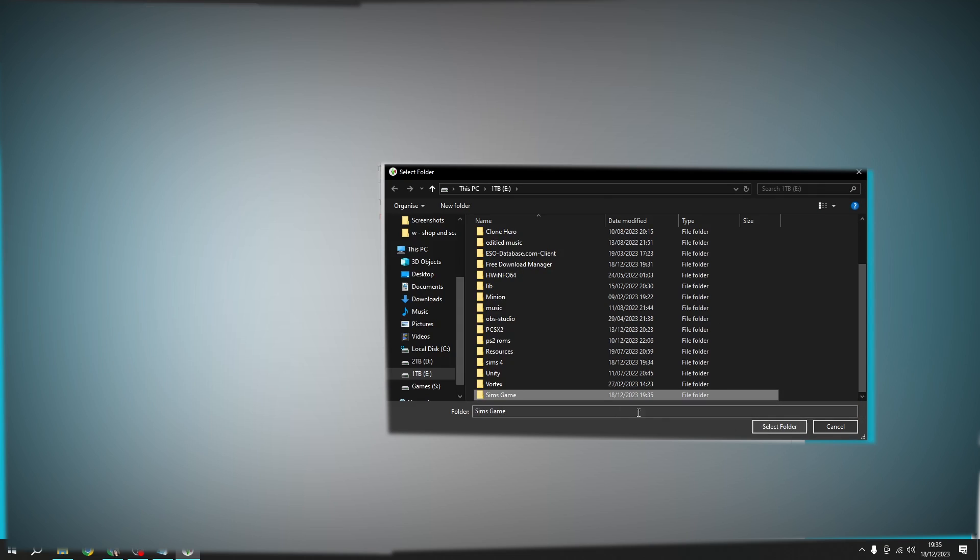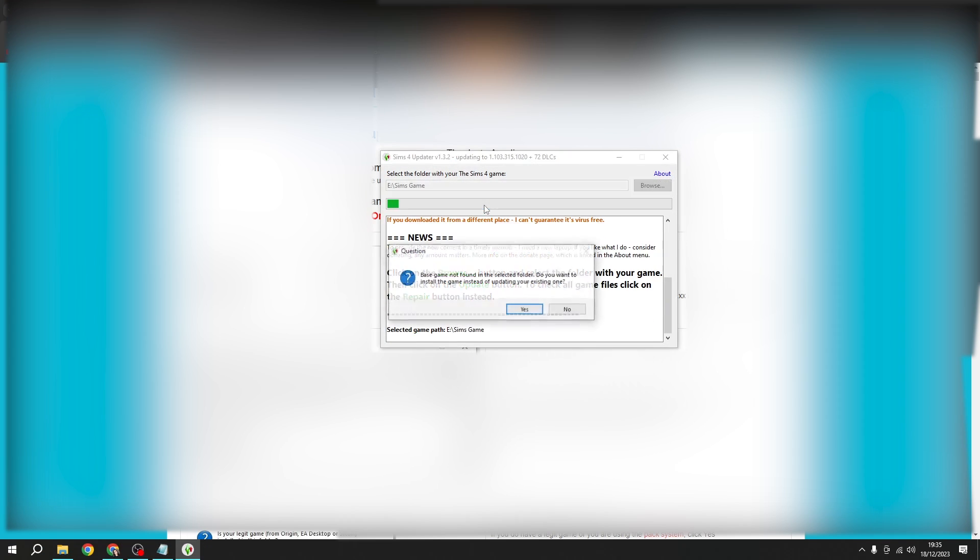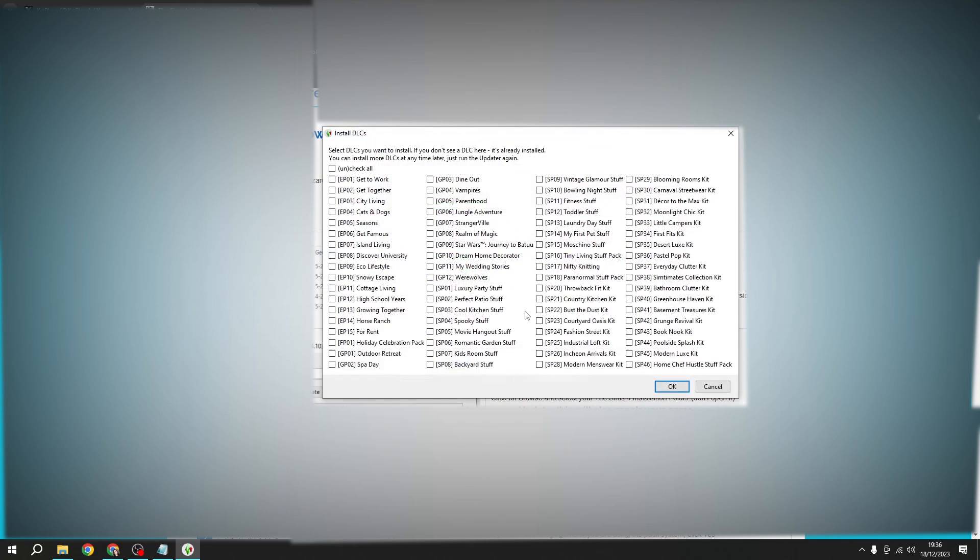Select that folder. As you can see I'm in the folder — select it. It's going to say the game was not found, so do you want to install one instead of updating your existing one. Obviously you're going to say yes, and then as you can see you can click all of these options.